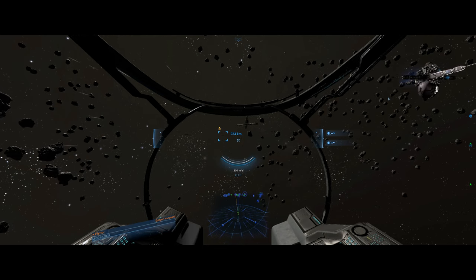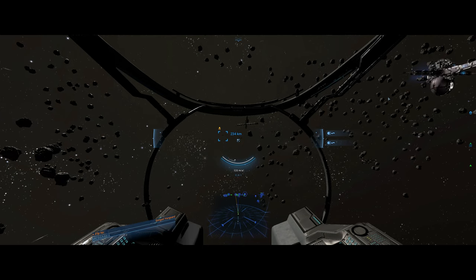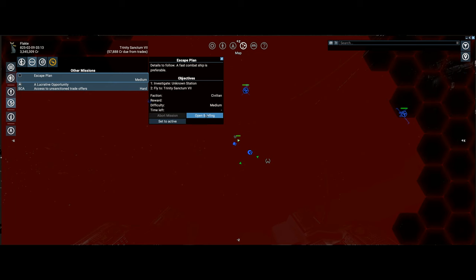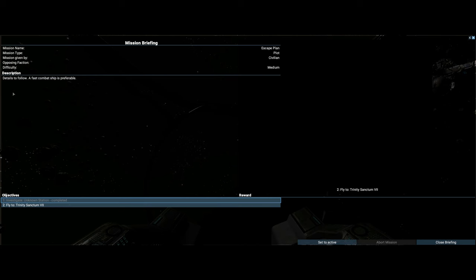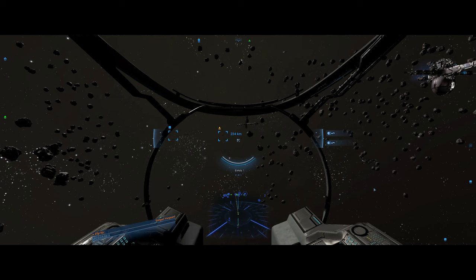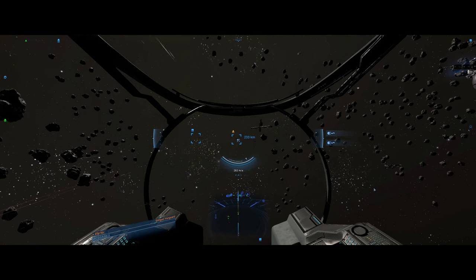I'm hoping I don't have to start it off because I want to claim the ship first. Let's see what he says on the briefing. Let's have a look at the escape plan - even though I've done it twice now I can't remember exactly. Fast combat shepherd is prepable, got that. Let's go to the ship and see what happens - let's claim the ship first, hopefully.